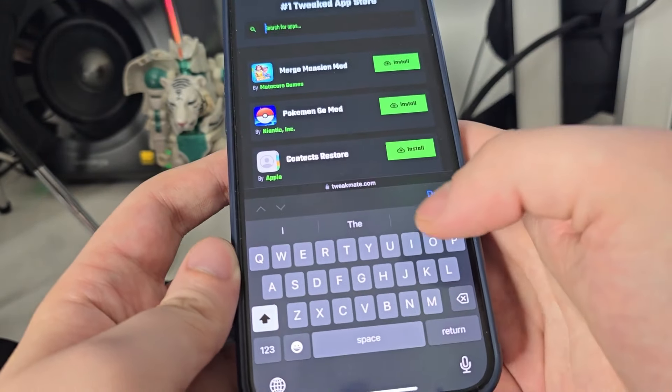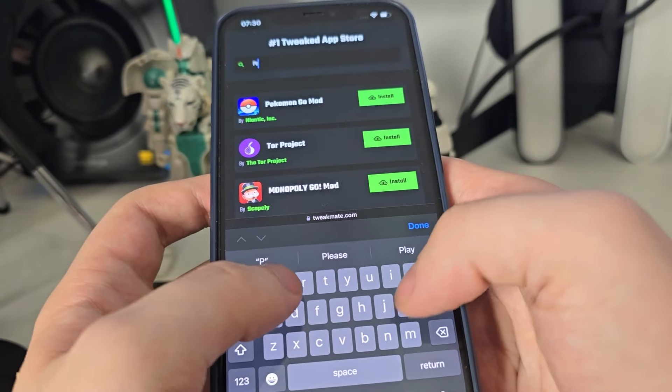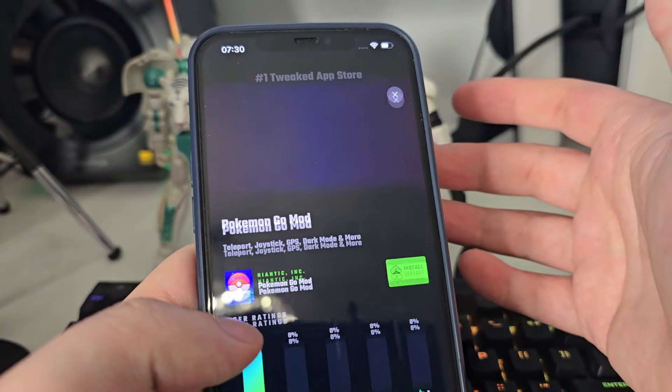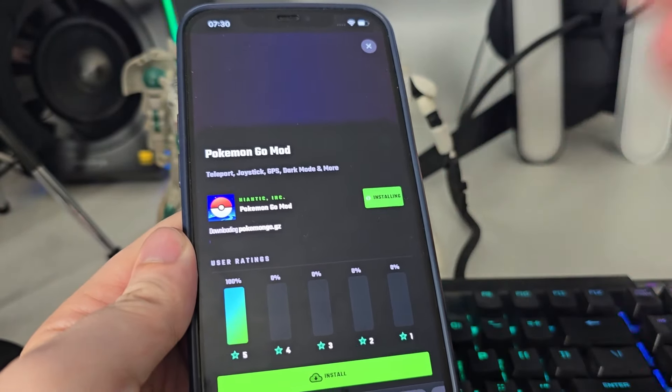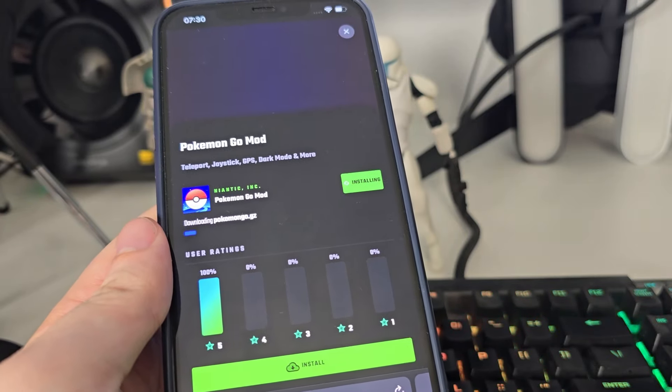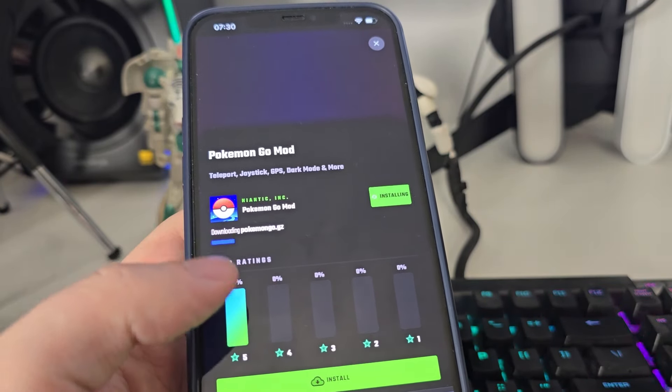Once you're here, use the search bar and type in Pokemon Go and you'll see Pokemon Go Mod — press on it, then press Install, and it will start installing this spoofer on your iOS or Android smartphone. Let's wait for this to finish loading.